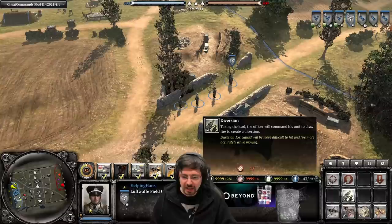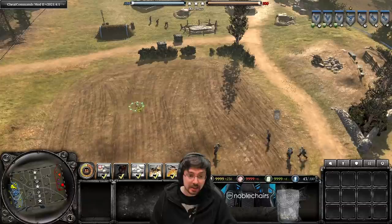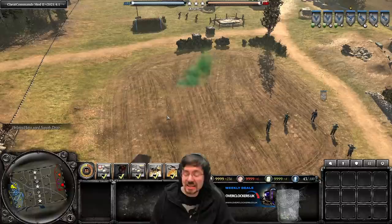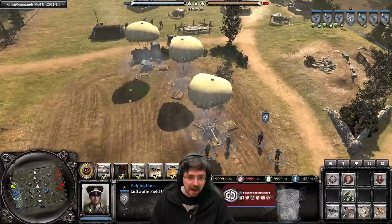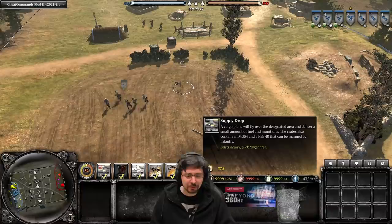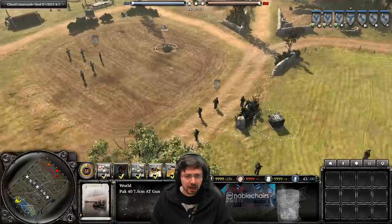The officer also has the standard Diversion and Inspiring Aura abilities known for Ostheer officers. The next ability is the supply drop at three command points — this drops in a machine gun and a PaK gun, exactly the same as the Osttruppen commander's supply drop. You get an MG34, a PaK gun, plus 25 munitions and 10 fuel. That's 375 manpower's worth of value — not bad at all. And you can drop this in for teammates if you want to help them out.